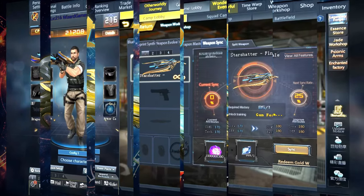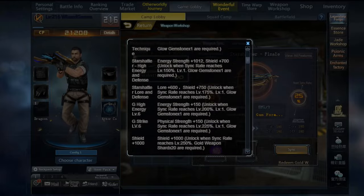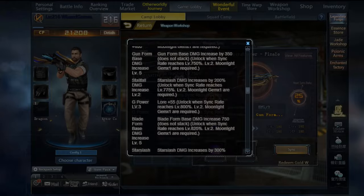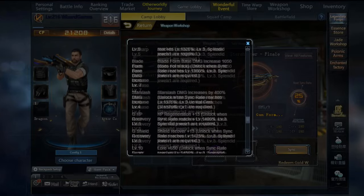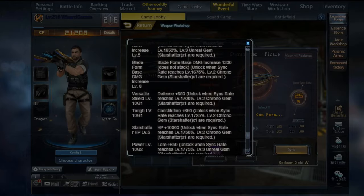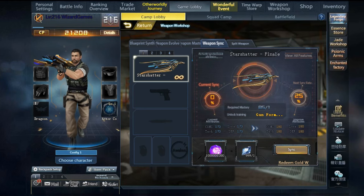Step 3: Sinking Star Shatter to the maximum. Now you've got the Legendary weapon in your pocket. If you're an adventure player, this third step is for you. It's all about sinking the gun to the max, and it's a huge deal. Total materials needed: Stun 9, Level 1 Glow Gemstones 10, Level 2 Moonlight 5, Level 3 Splendid Jewels 10, Aptitude Gem Level 2 Heroic 12, Level 1 Specific Star Shatter Mirrored Gems 12, Level 2 Specific Star Shatter Chrono Gems 12, Level 3 Specific Star Shatter Unreal Gems, 160 Gold Weapon Shards.